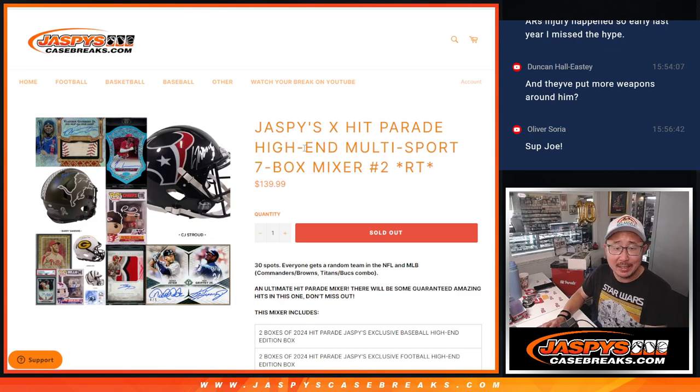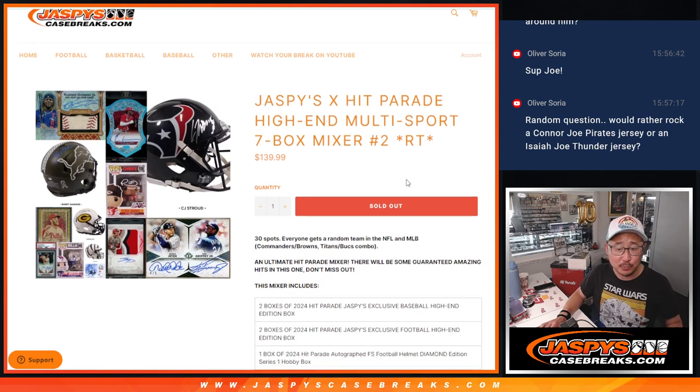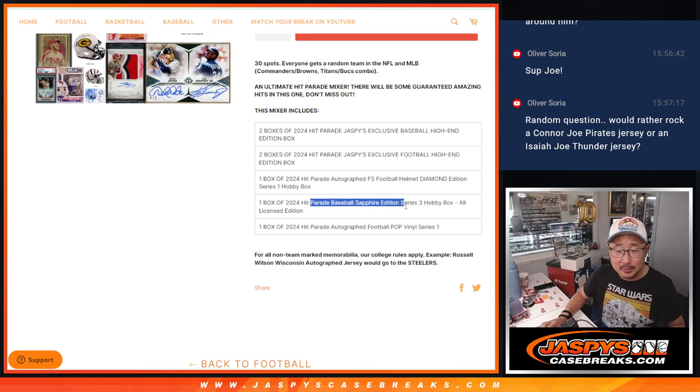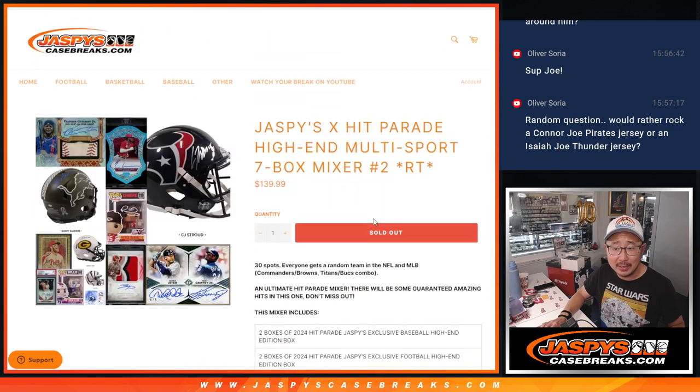Hi everyone, Joe for jaspyscasebreaks.com coming at you with Jaspi's Hit Parade High-End Multi-Sport 7-Box Mixer No. 2. Two boxes of the Jaspi Exclusive Hit Parade Jaspi collab baseball, two boxes of the football. We've got Diamond Edition Helmet Series 1, which should be pretty awesome. We've got a Sapphire Edition box, all licensed edition, and a little Funko Pop as well. Lot of fun stuff in this.